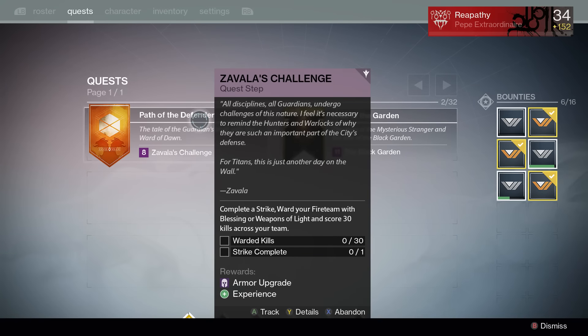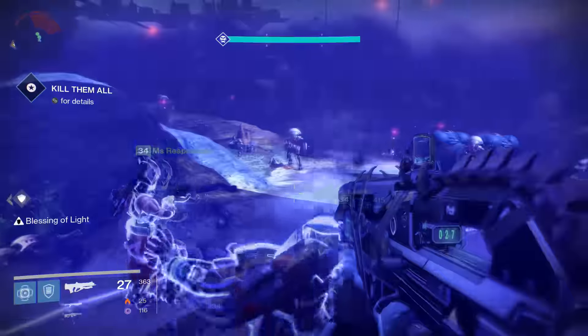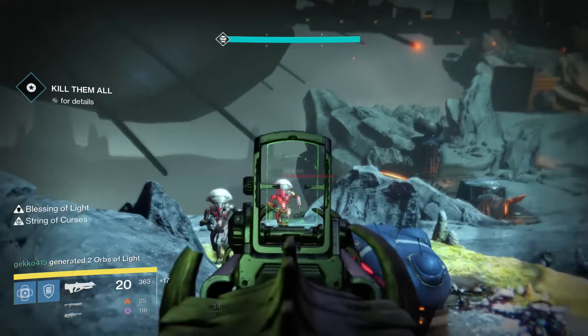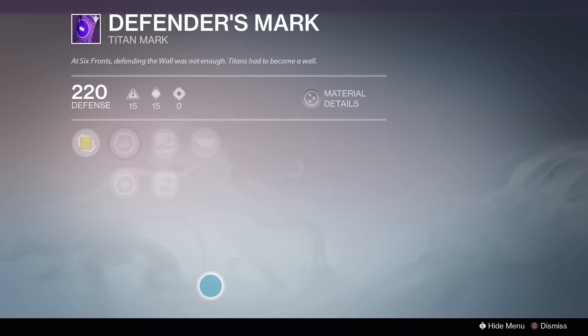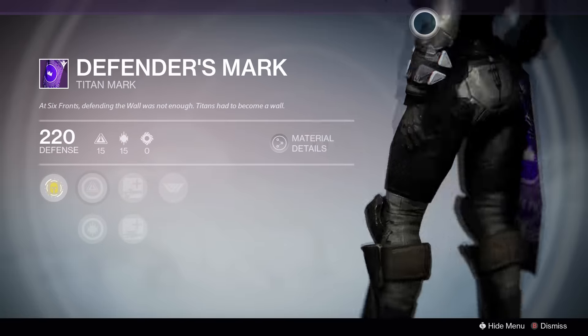The last part of the quest is to get 30 kills as a fireteam while they are under the effect of Weapons of Light or Blessing of Light. This step is super easy. Pop a bubble in a random strike — we just happened to do the Archon Priest — and use the Glasshouse to help your Ward of Dawn effects last 5 seconds longer for your team. Once you complete the strike, run to the tower and earn your reward. You earn the Mark of the Defender, which comes with the weapon upgrade perk and increases your Vanguard reputation gains.